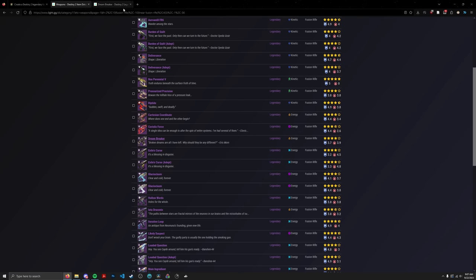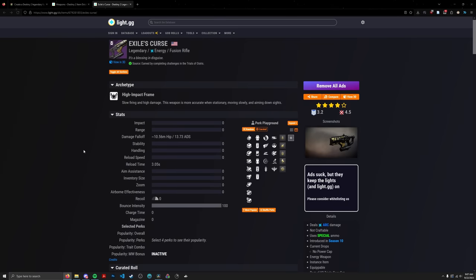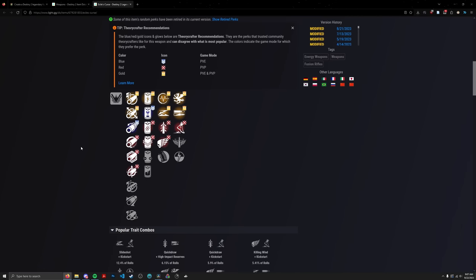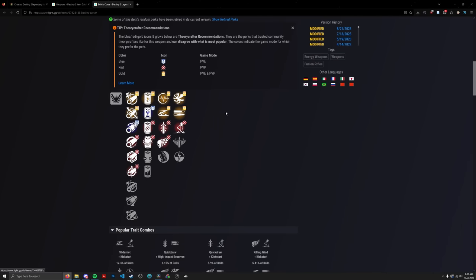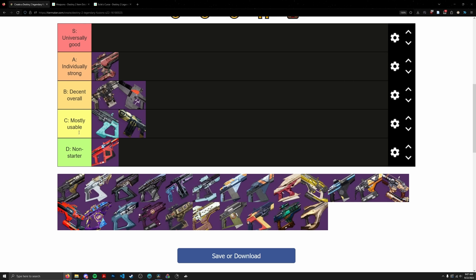Exile's Curse from Trials of Osiris is a High Impact Fusion with Slideshot and Vorpal. Slideshot isn't really a good perk to pair with raw damage perks like Vorpal — it's more suited to Chill Clip or Reservoir Burst, which this thing doesn't have. This thing explicitly positions itself as a damage fusion, and as a damage fusion it's not very good. Going in C tier, probably just below Burden of Guilt in viability.